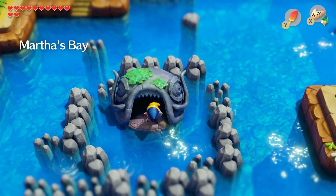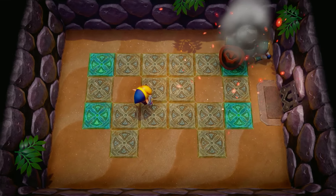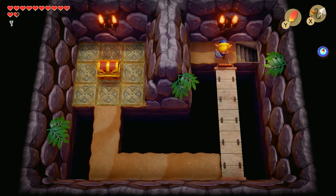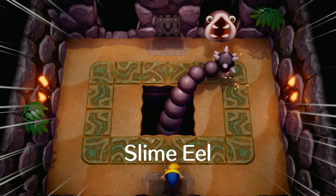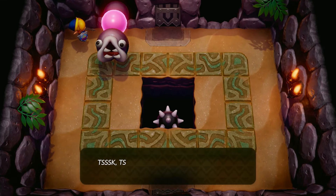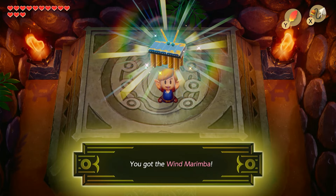Swimming through a hidden entrance, I would get to the next dungeon, where I'd need to defeat the same skeleton guy four times to get the hookshot — one of the best items in the game, as it allows me to traverse across pits in the ground. If you thought the Slime Eye was bad, just wait until you meet the Slime Eel. Using the newfound hookshot, I could pull out the weak point of the eel and chop it off. Repeating this two more times, the eel dies dropping a heart container, as well as letting me get to the Wind Marimba.